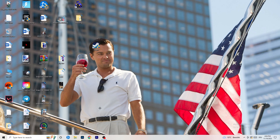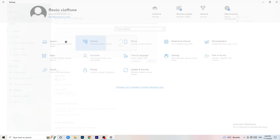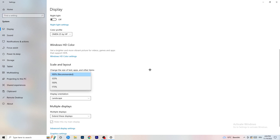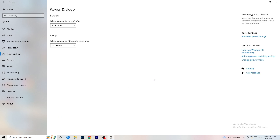Open Settings again, go to System. Identify which is your main monitor — the one you're playing games on. Go down to Scale and Layout and change the size of text and other items to 100% as recommended. The display resolution is really important — it should match your in-game resolution. If you're using 1920x1080 in-game, set your monitor's display resolution to the same.